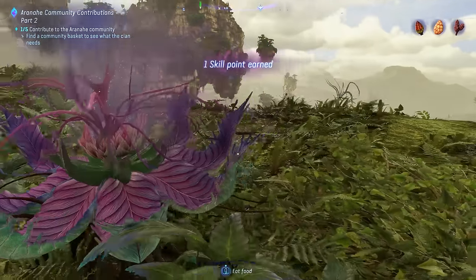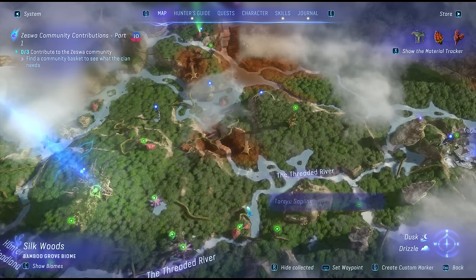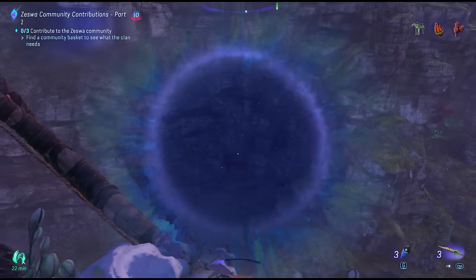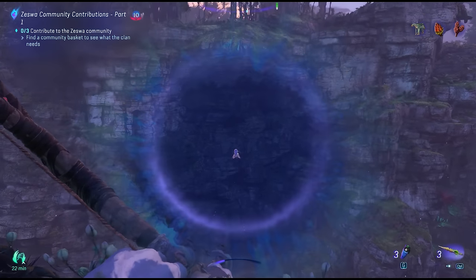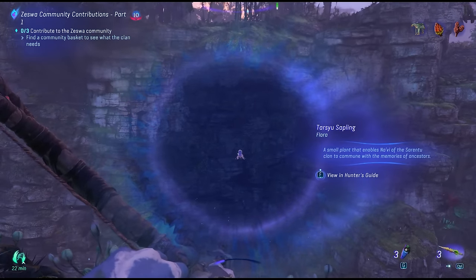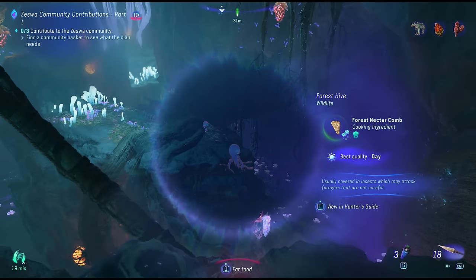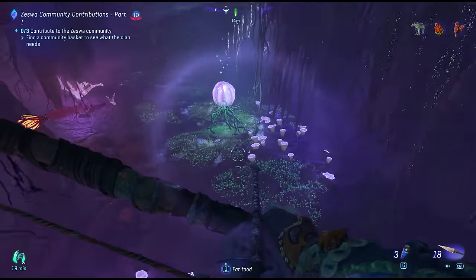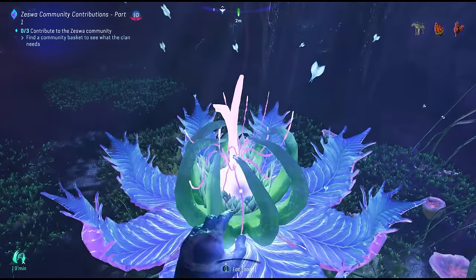There are dozens of these all across the map and you can easily see them from far away. Pay special attention to the light shafts that appear on the screen — this is going to indicate there's one nearby. All you have to do is pan the camera until you turn it into a circle, and then this is going to let you pinpoint its exact position.